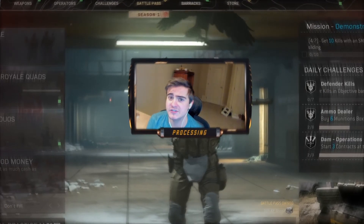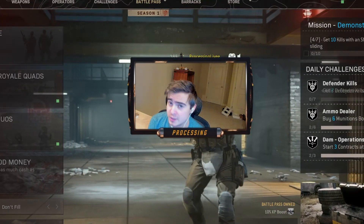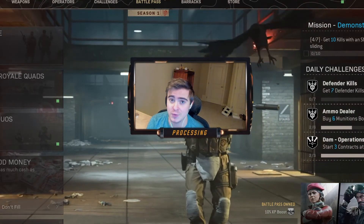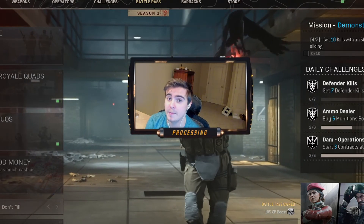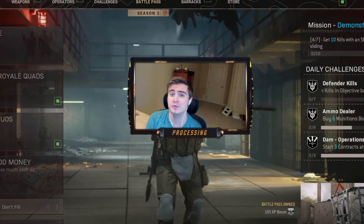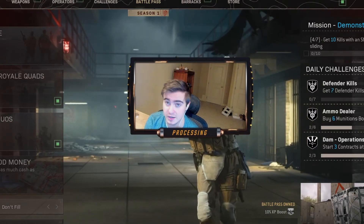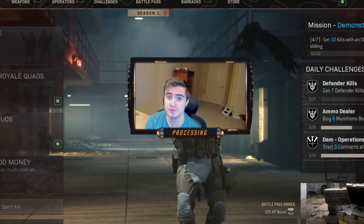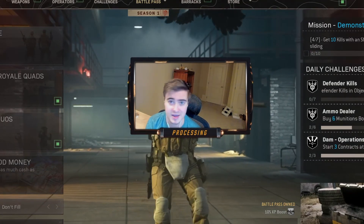Hey, what's going on? It's Processing Live here. Today we're shouting out the AUG — the AUG from Cold War, not the one from Modern Warfare. We're talking about the burst tactical rifle. I think this has potential to be an A to S tier weapon, potentially even the new meta. I found a build I really like — it was actually one of J God's builds — and it fits my play style perfectly. I've always been a fan of burst ARs, even back to Modern Warfare 3 with the Type 95.